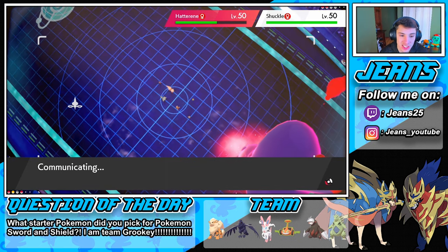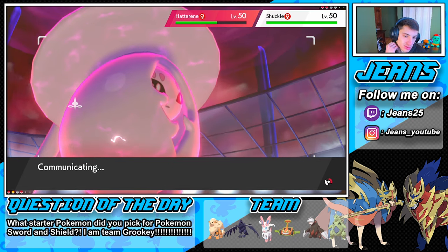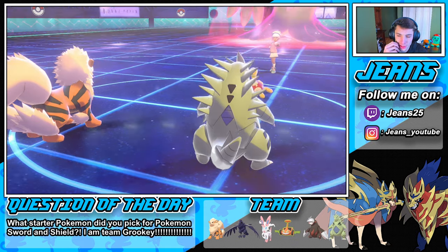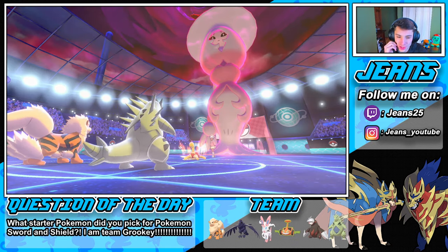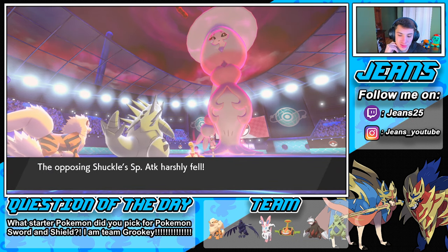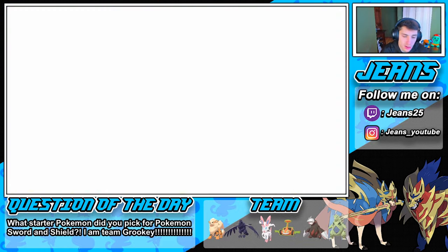They're trying to wait me out with the poison — we've got to get some moves off with Tyranitar before it goes down. Hatterene goes for Shell Smash with Shuckle! The Shuckle is so good — its defense raises and special defense, but attack harshly falls. He might try to get some Leech Seeds out, then Max Mindstorm takes out Arcanine.